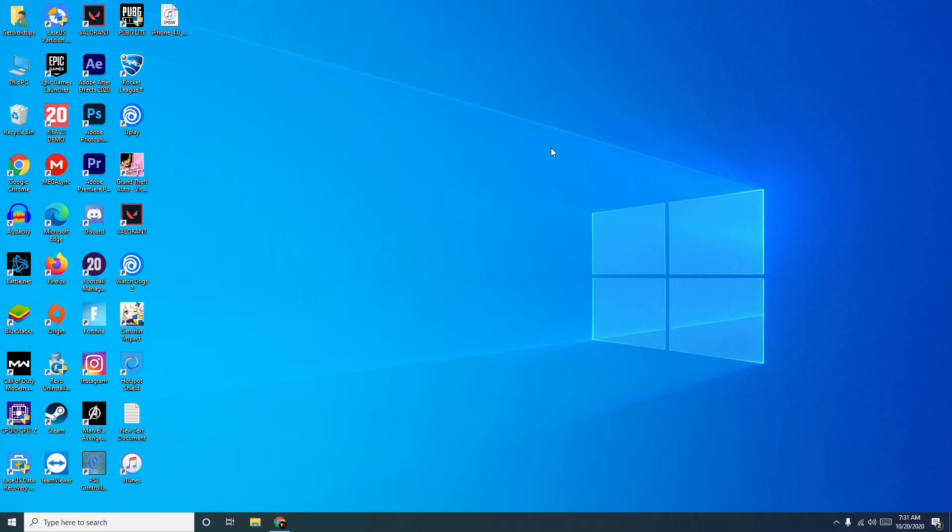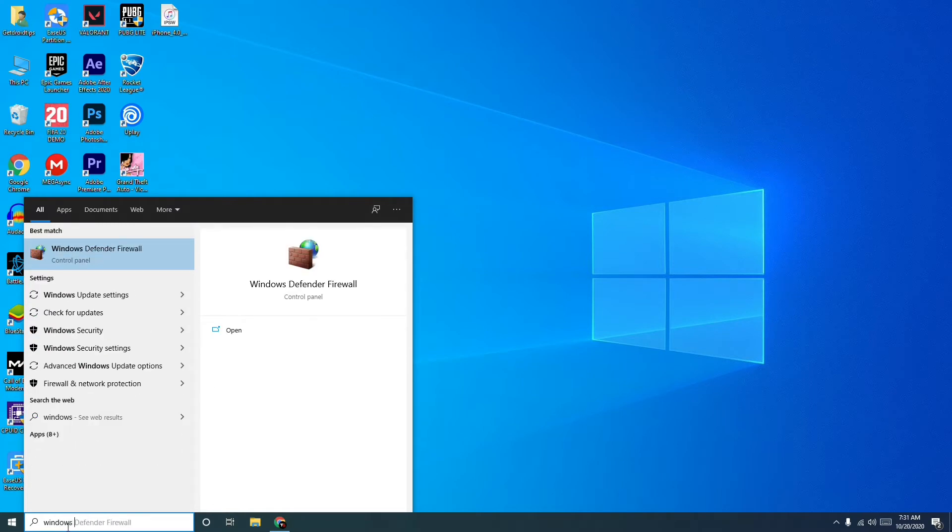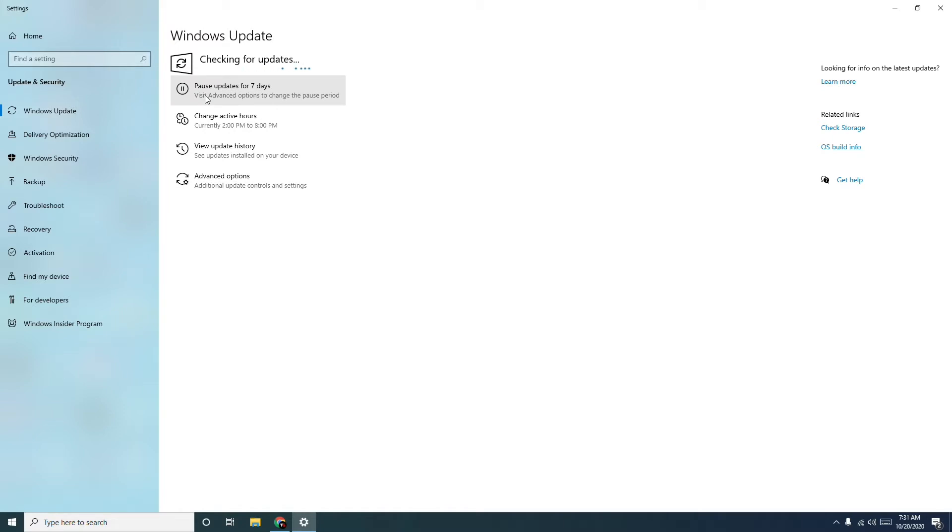The first thing you have to do is check for the latest Windows update. If it is available, just do the update. Search 'Windows Update' and if any updates are available, I request you to update. Once you've completely finished all the update process, you have to reboot your computer, which means you have to restart.